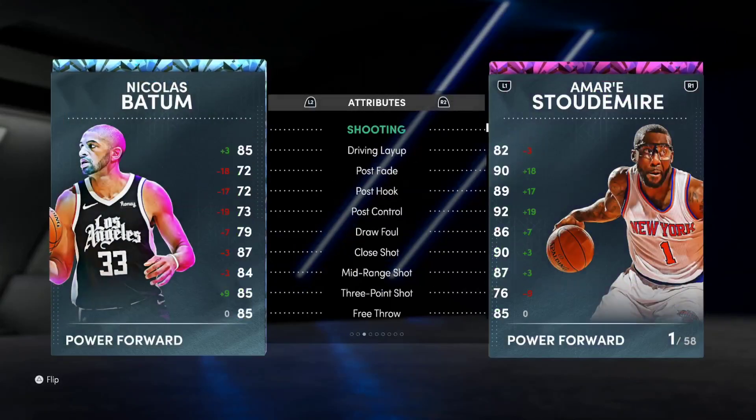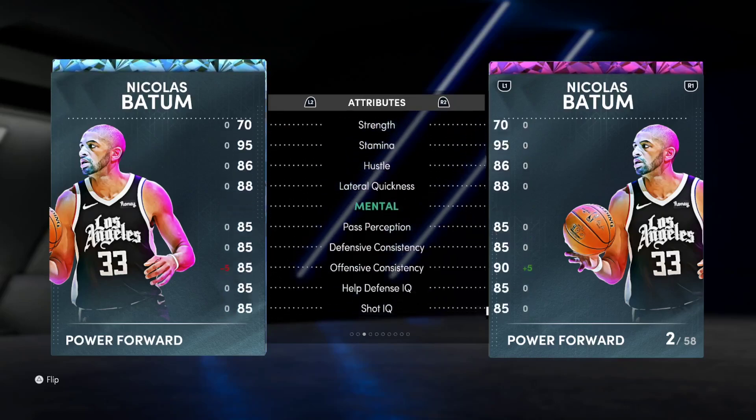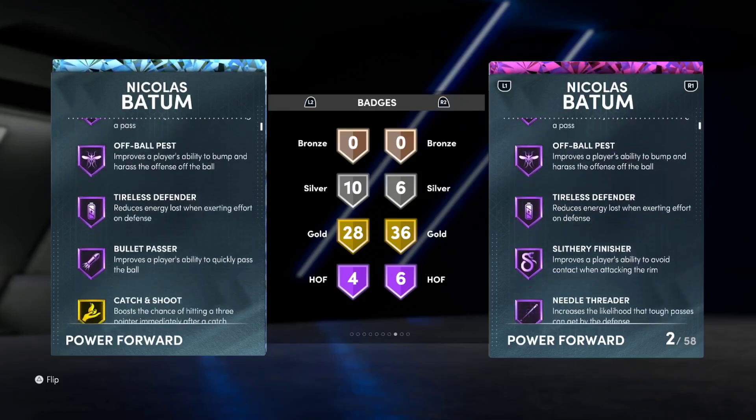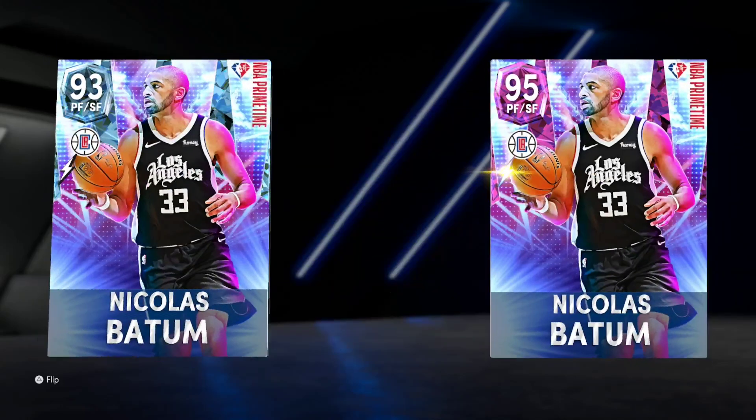You're looking at realistically 50k MT for his pink diamond. With the pink diamond the real difference is he gets a plus-5 driving hook, which matters, and it's just the badges that are really the difference. You get half Slithery and half Needle Threader — Needle Threader is the big badge — and then a couple of extra gold badges. I didn't notice that much of a difference between the two, but I did think the pink diamond was better. What you get with Batum is an absolutely elite shooter who can play at the 3 or the 4, can guard ball, guard inside, shoot the ball, and handle the ball well. He does everything well. As far as 3-and-D guys go, he's elite of the elite.